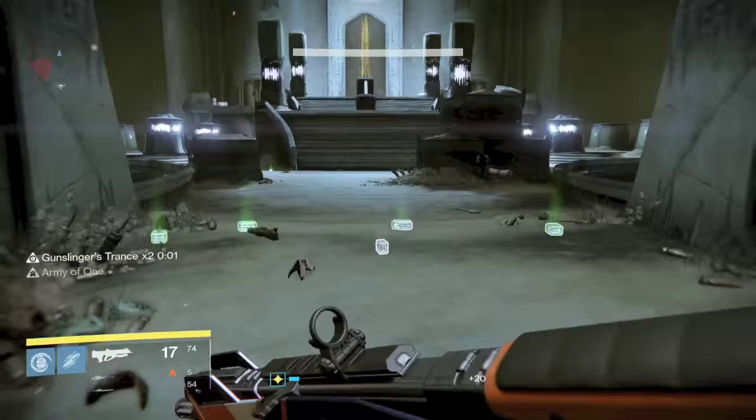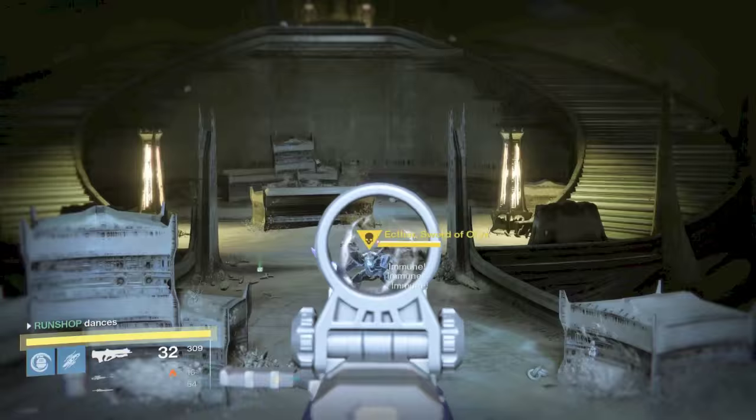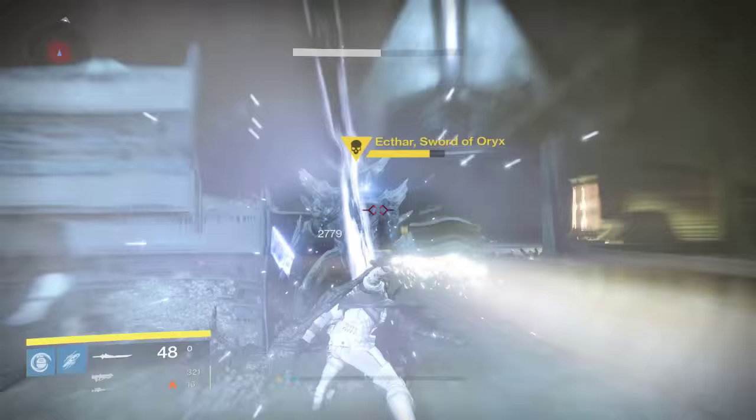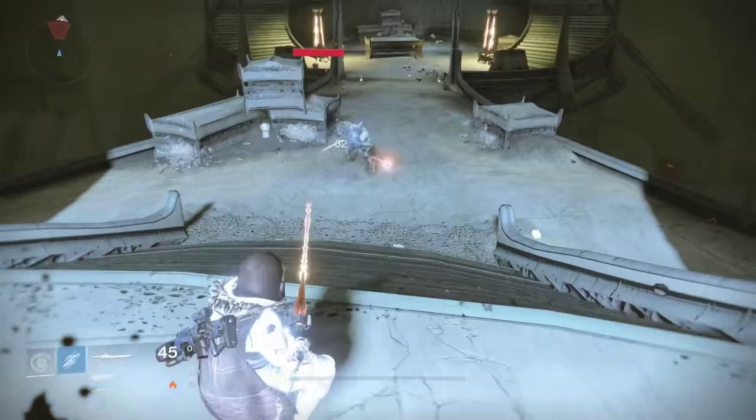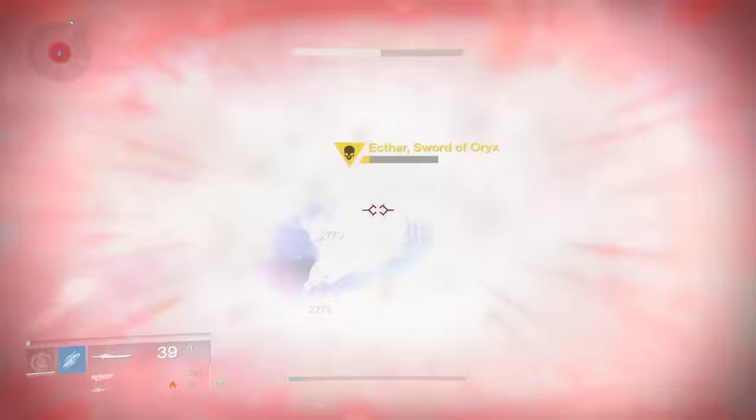In this video I believe I am 291 light. At first I was shooting him and he was immune, so I realized you have to take out your sword. A couple sword hits will take his shield down, and then you can use whatever you want to injure him. He does quite a bit of damage, but at 291 he wasn't too much to handle. If you're a lower level, I would definitely suggest having a buddy or two come in here with you. Once you take out this guy, I thought the quest line was going to be over — nope.